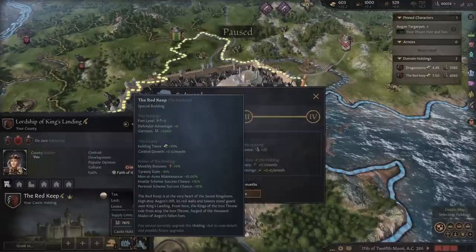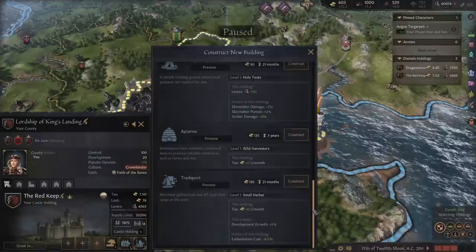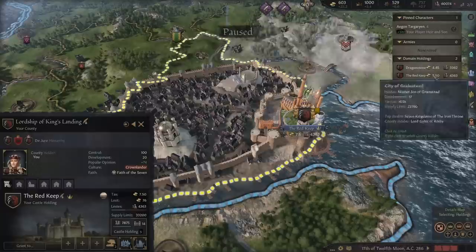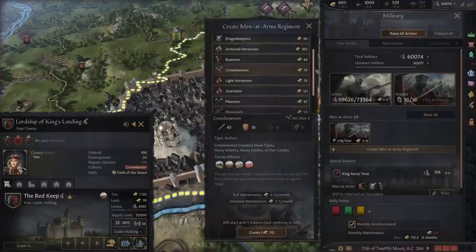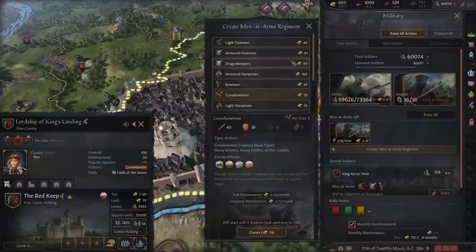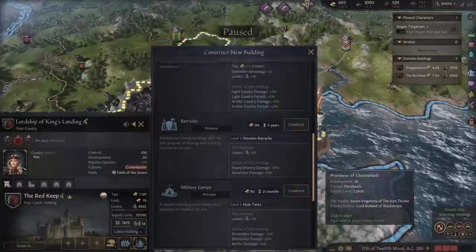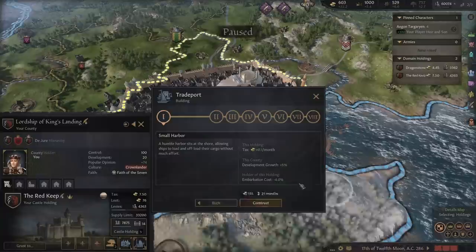We can upgrade the Godswood but we can't upgrade the special buildings. What else can we build here? We have quite the selection. We could build a trade port, get that development growth up. It looks a little bit harder to earn gold in this mod, which is probably why we have so many holding slots. I know we have armored footmen but I wanted to make some dragon keepers — they are heavy infantry. We also have crossbowmen. I'm going to focus on dragon keepers, so it'd be nice to get buildings that buff them. First though, I'm going to focus on getting a trade port built in King's Landing.